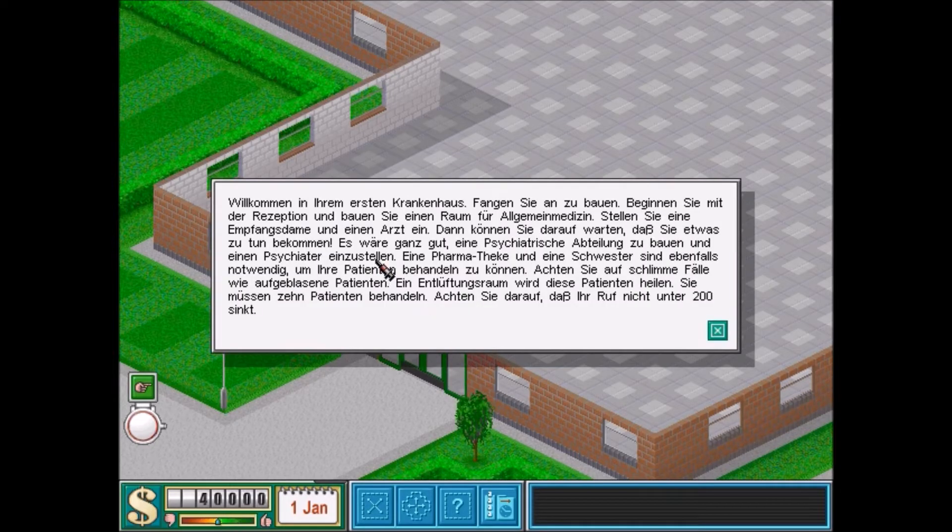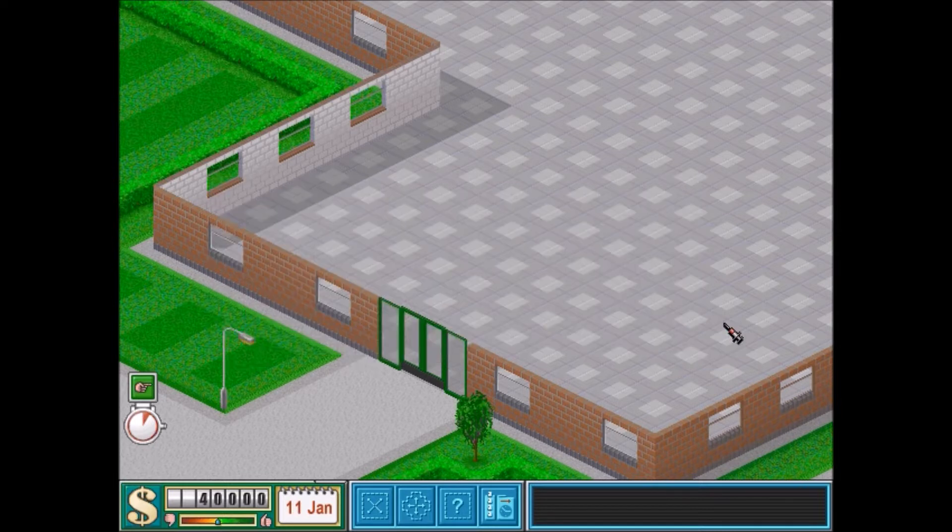Willkommen in Ihrem ersten Krankenhaus. Fangen Sie an zu bauen. Beginnen Sie mit der Rezeption und bauen Sie einen Raum für Allgemeinmedizin. Stellen Sie einen Empfangsdarm und einen Arzt ein. Dann können Sie darauf warten, dass Sie etwas zu tun bekommen. Es wäre ganz gut, eine psychiatrische Abteilung zu bauen und einen Psychiater einzustellen. Eine Pharmatek und eine Schwester sind ebenfalls notwendig. Achten Sie auf schlimme Fälle wie aufgeblasene Patienten – ein Entlüftungsraum wird diese Patienten heilen. Sie müssen 10 Patienten behandeln und Ihr Hof darf nicht unter 200 sinken.